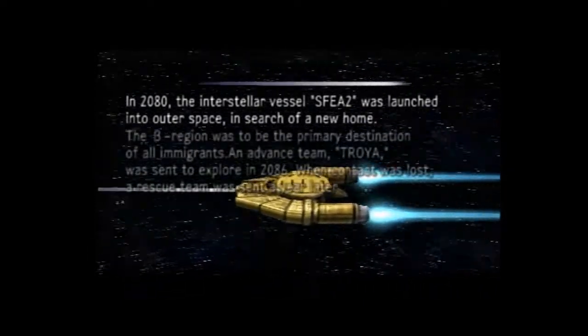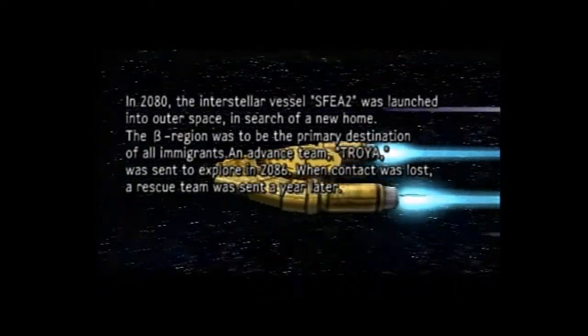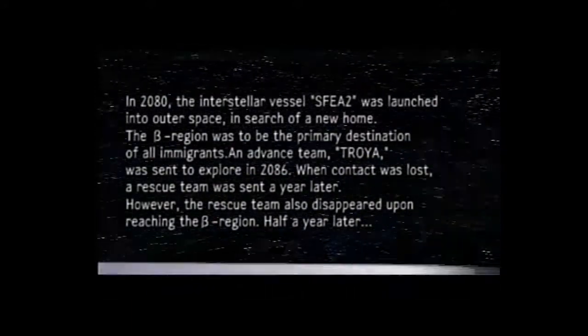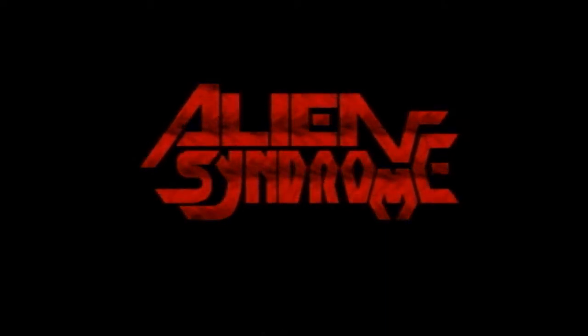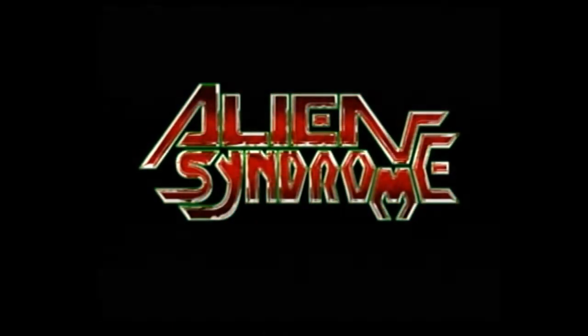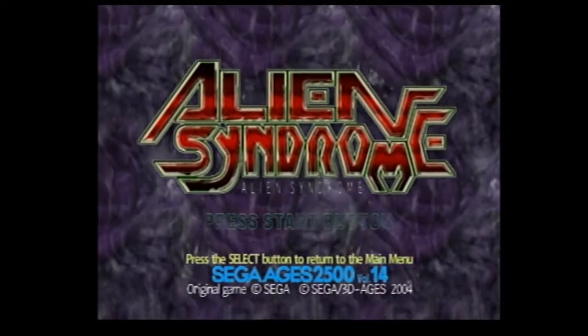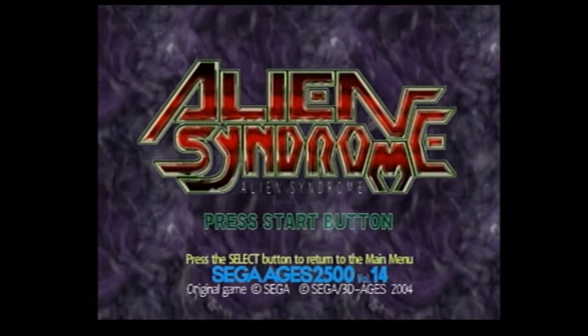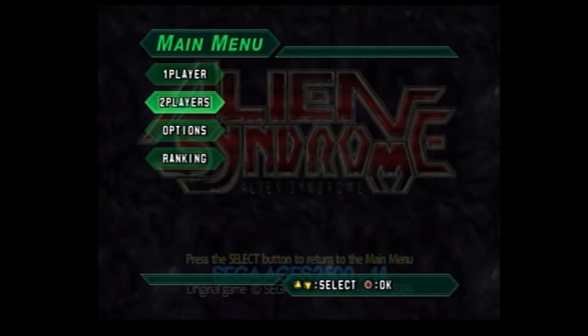Okay so here's the intro — the Millennium Falcon in 2080, the interstellar vessel was launched in outer space searching for home. The beat region was the primary destination. The manager of the south of the empire of the Troya Paulo Jelly Troy... the rescue team is a suspect, then Chris Renfield lost his sister — shit happened in the end. Alien Syndrome. It causes you to write weird glyphs — extraterrestrial font right there. Sega Ages Volume 14. Alright, let's rock and roll.